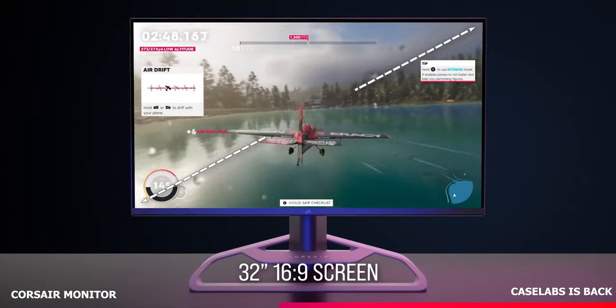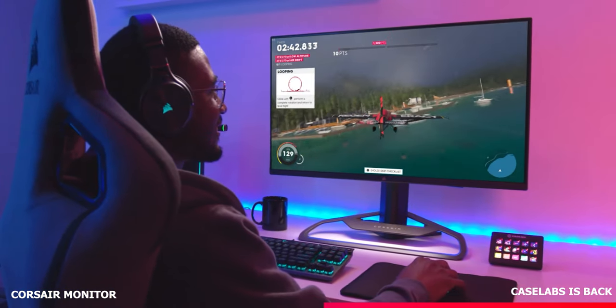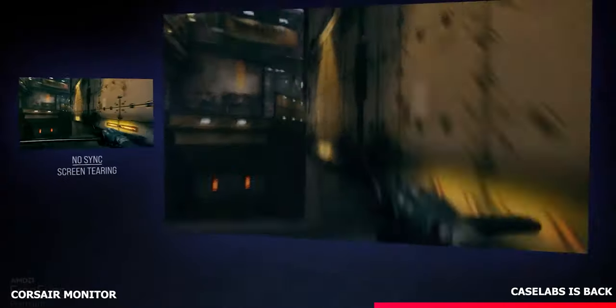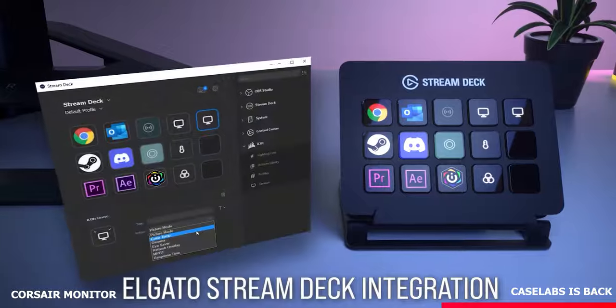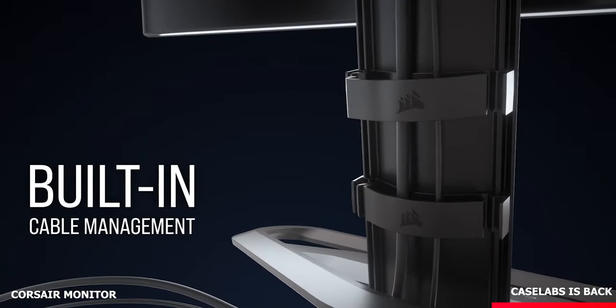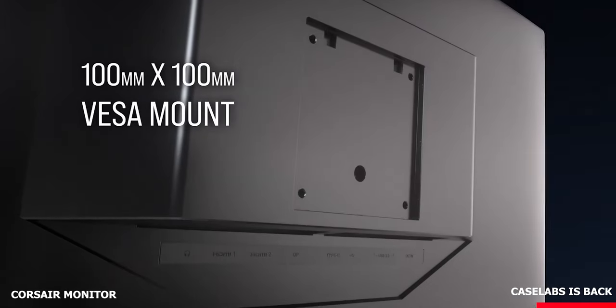Looking at the spec list, it's clear Corsair knows what gamers want. This 32-inch IPS display comes with a 1440p resolution, a smooth 165Hz refresh rate, fast 1ms response time, and G-Sync and FreeSync support — a very nice combination that nails the sweet spot for most gamers. The 98% coverage of the DCI-P3 color space even makes it suitable for creatives. Other features include iCUE software integration, a die-cast aluminium stand with integrated cable management, good adjustability, and compatibility with the Elgato rigging system for streamers. Overall it's a great first display from Corsair, though the £799 price tag seems steep compared to other similar gaming displays.